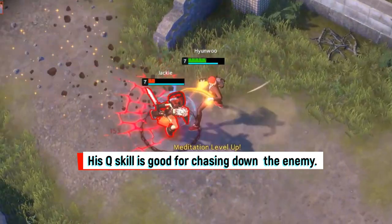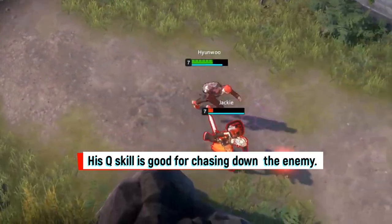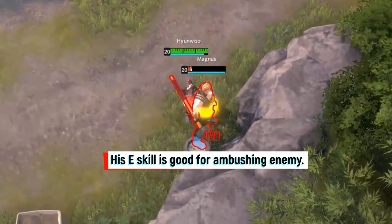His Q skill is good for chasing down the enemy, and his E skill is good for ambushing enemies.